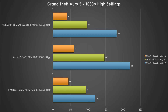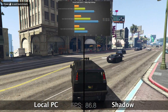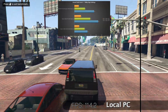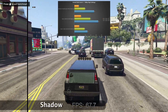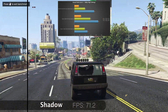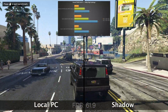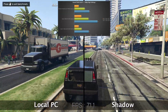Starting us off today is Grand Theft Auto 5. The Ryzen 3600 and GTX 1080 are almost doubling the average frame rate compared to our other two systems. Interestingly, the budget system — the 1600X and RX 580 — nearly matches our Shadow-based environment. Bumping up the resolution, however, does shine in favor of the Shadow platform where the P5000 gets to flex its muscles quite a bit, but it still is not able to hit that GTX 1080 marketed performance.